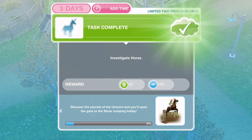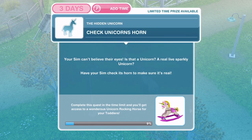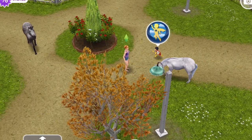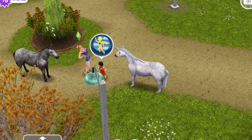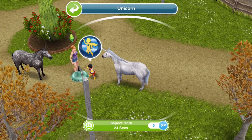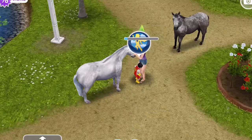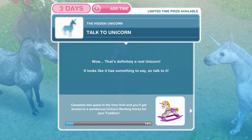We have finished investigating the horse. Now we need to check the unicorn's horn. Your Sim can't believe their eyes — is that a unicorn? A real live sparkly unicorn. Have your Sim check its horn to make sure it's real. Click on the unicorn and inspect the horn for 24 seconds. We have finished that.